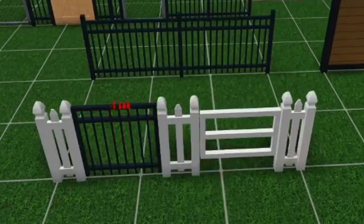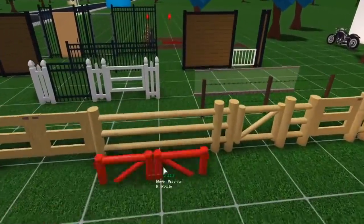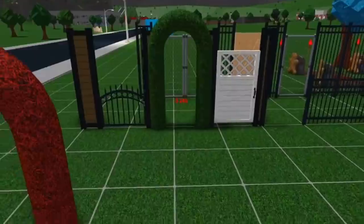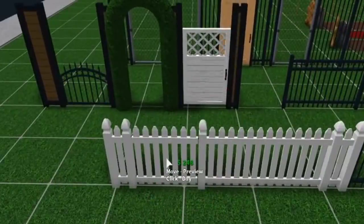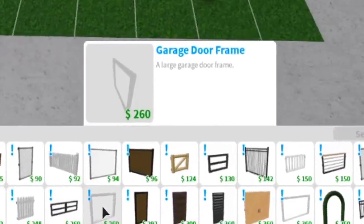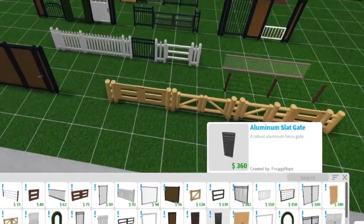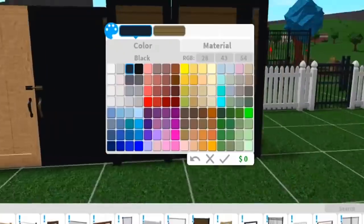A lot of people have been wanting this feature for a long time and I'm so glad they added this. We have the double chain link gate, a tall wooden gate, a simple metal gate with the picket fence, the classic fence gate, the double log fence gate, a florid fence gate - there's just so many options. Then we have a hedge archway which you actually have to put on a fence, you can't leave it by itself. Oh my gosh that is so cool. Then a tall simple metal gate, picket fence gate, double metal fence gate, garage door frame - I already have it over here. This is the garage door frame, and then this is the wide garage door frame. And then we have a modern panel gate, a robust aluminum fence gate - definitely heavy duty - and the double tall wooden gate.